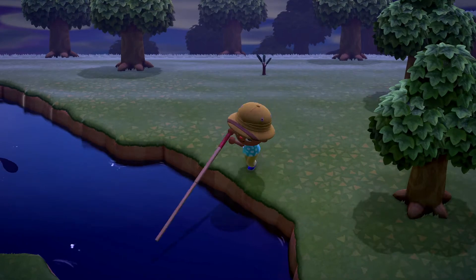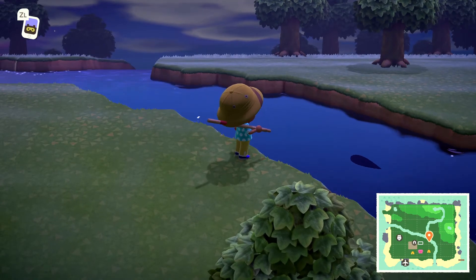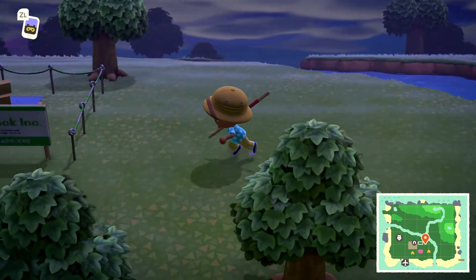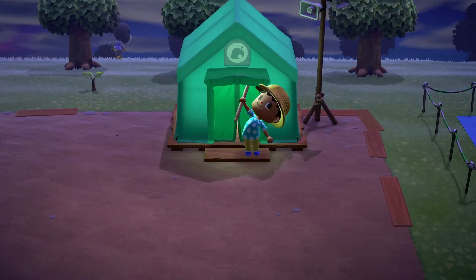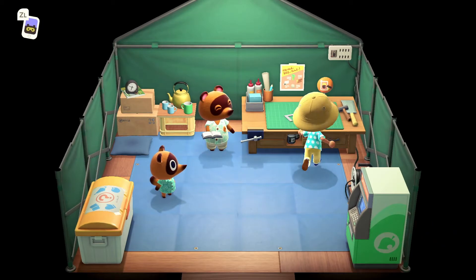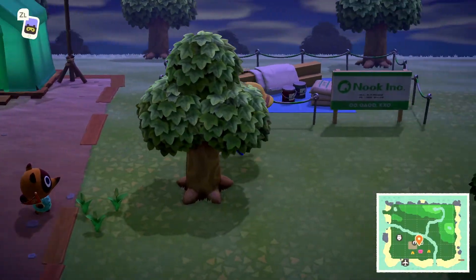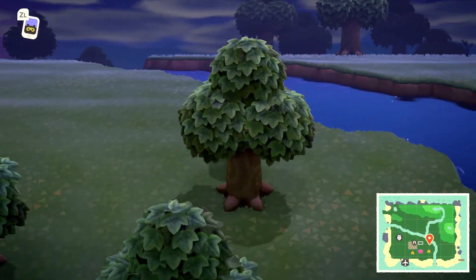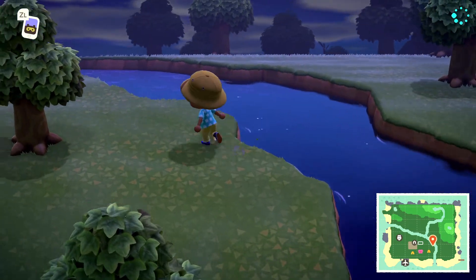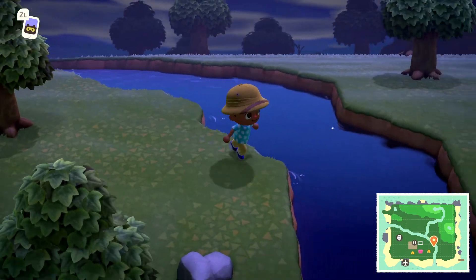I have a pretty sizable fish right here. Just imagine that your fishing pole just broke and you can't catch it. If we go inside Tom Nook's tent and craft a fishing pole in there, then go outside ready to catch that fish — if we go to the same spot, you'll notice it's not here anymore. So going into the tent despawned that fish.